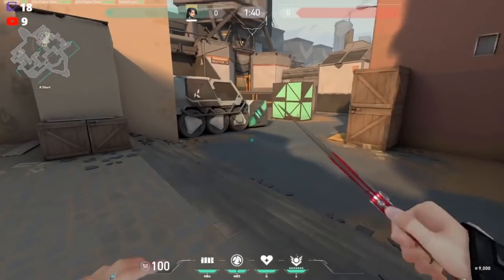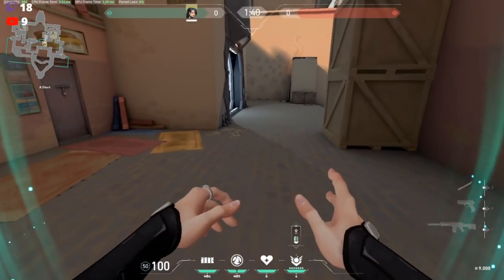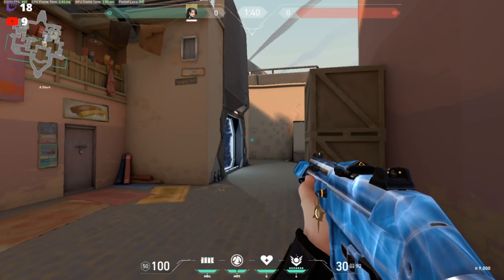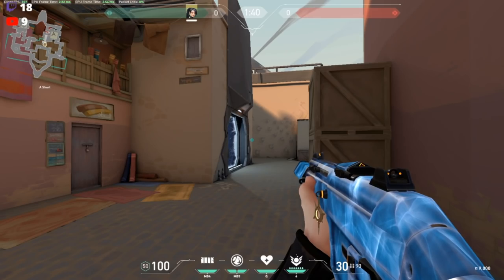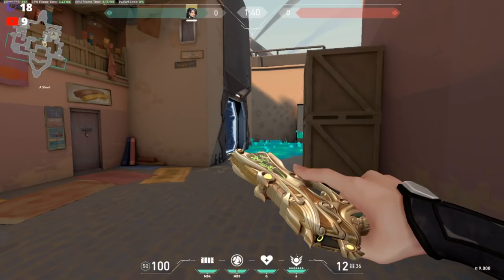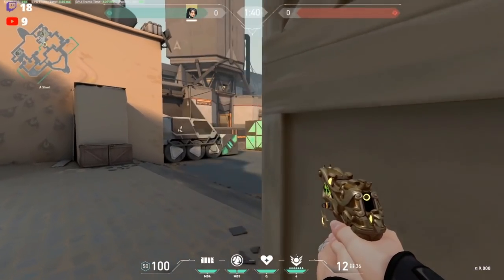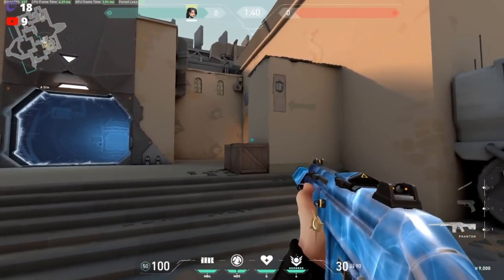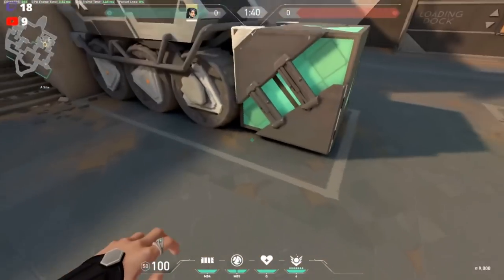When you res somebody, protect them — they can get swung on right after the res. The second you res, have your gun out waiting for someone to swing. You don't want to res and watch your teammate die instantly. If possible, slow the area, get the res down, and cover them. Another technique: in a one-versus-one when you don't know where the enemy is, res your dead teammate here near u-haul as bait — when he starts getting shot, you swing and get the kill. You can literally bait with the res and teammates won't be mad.